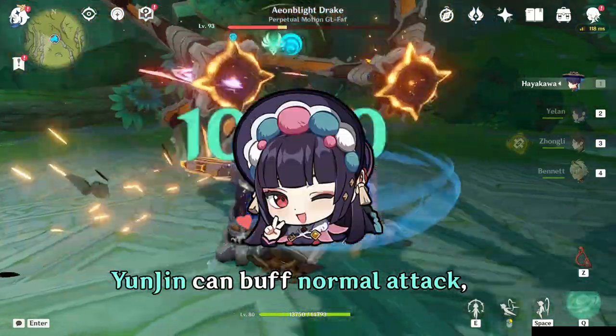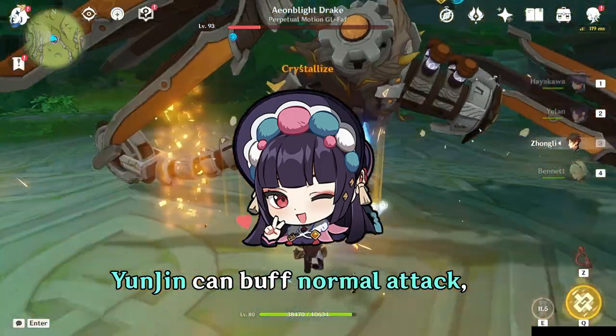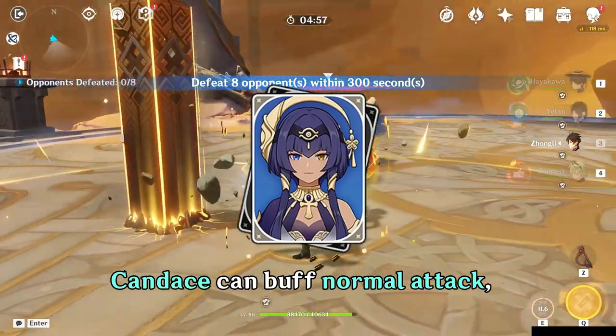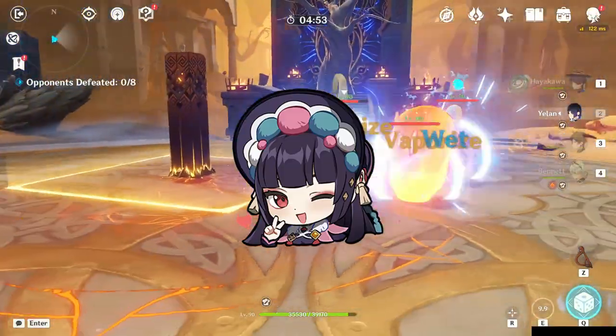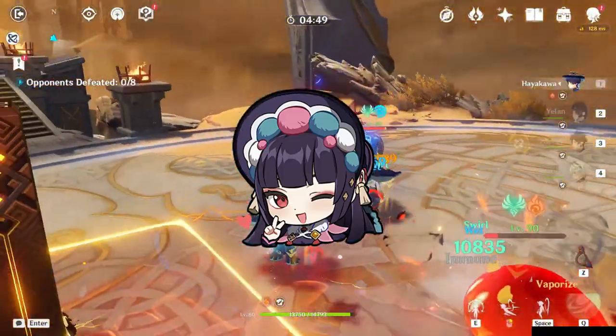After that, Yunjin's normal attack buff also works with Wanderer's playstyle, but she will require a high Energy Recharge in Wanderer's team. Canistyr and Thoma Constellation 6 also do the same, with the addition of Yunjin Constellation 2 and Constellation 6 further giving more buffs to normal attack.